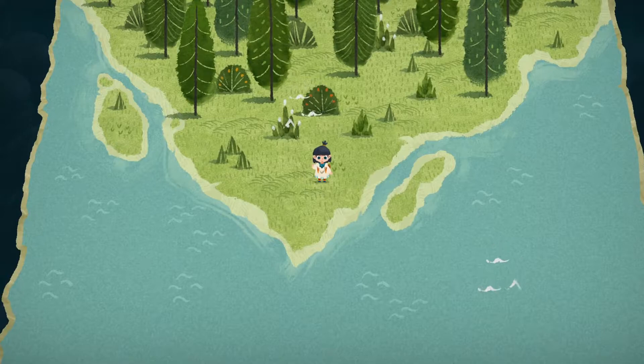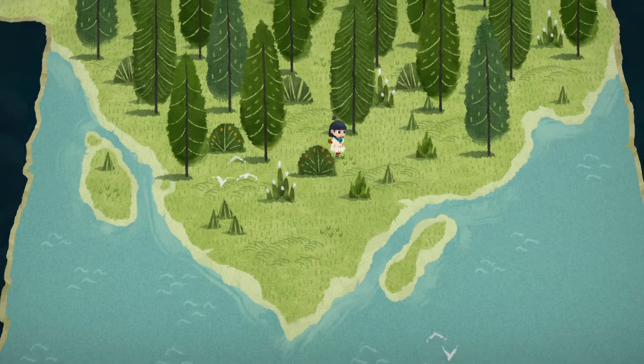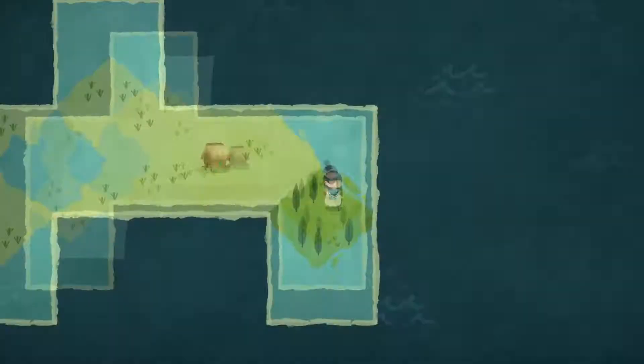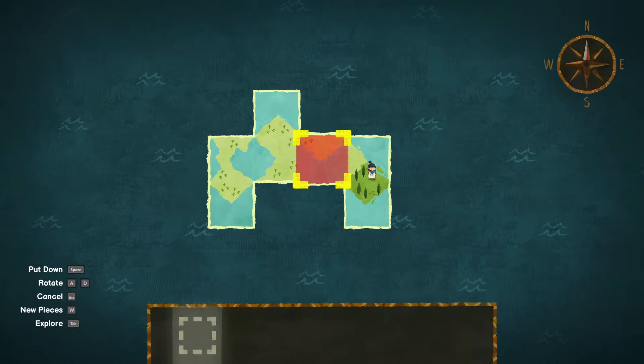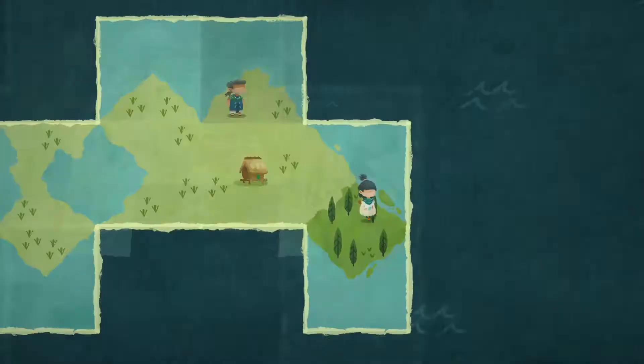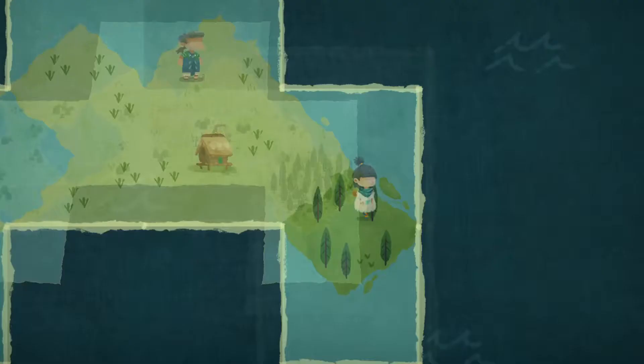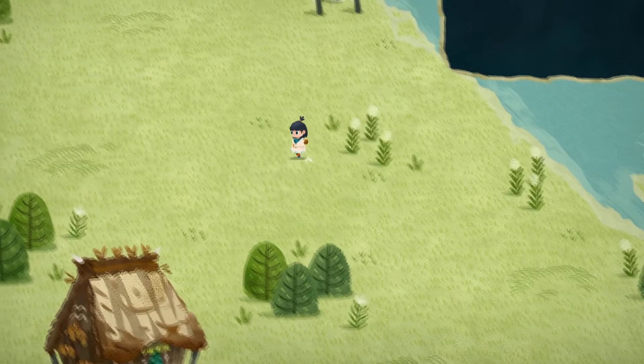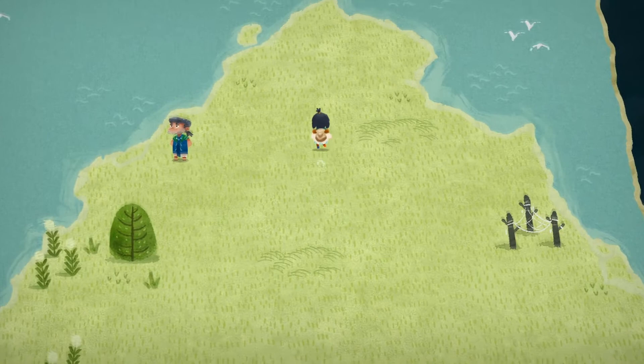It doesn't look like we can do anything with the birds or the bushes. We have one more little piece down here — let's put it up here. We found a person! Let's try and head up there. Oh, look at that — fishing nets. Very nice. No maps here though.